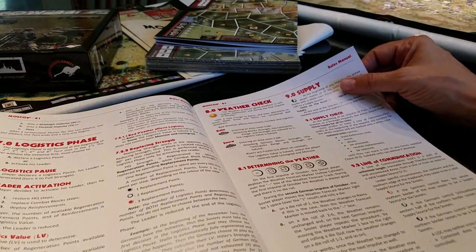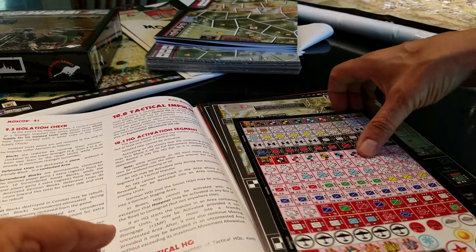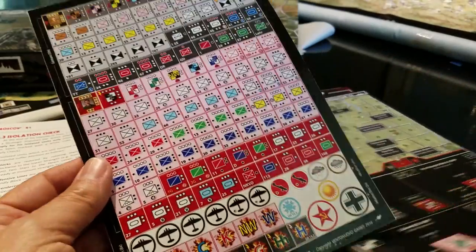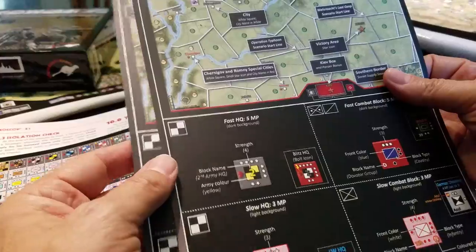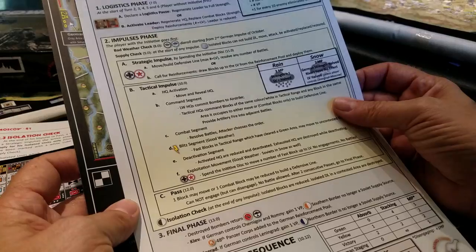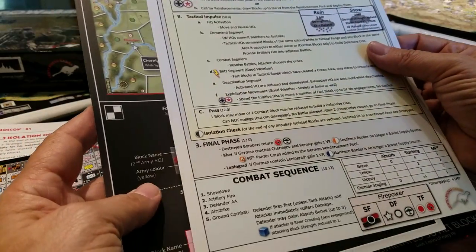I'm sure this will be great. We'll get into all the detail at some point in the near future — I do want to try and get to playing this pretty quickly. Here are our stickers. And this here is just a description chart — sequence of play, impulse phase, final phase, combat sequence.